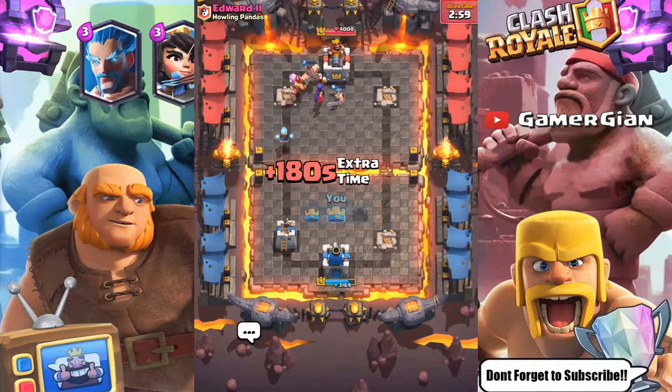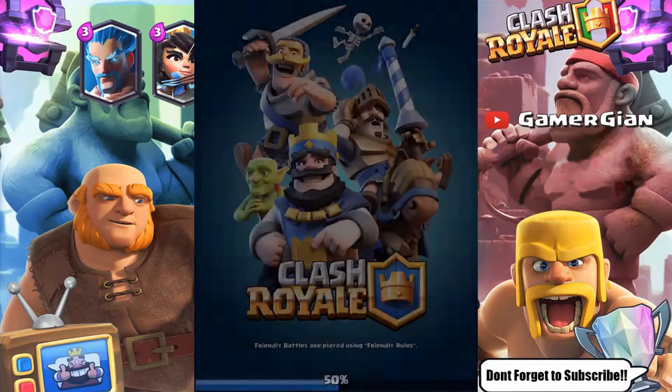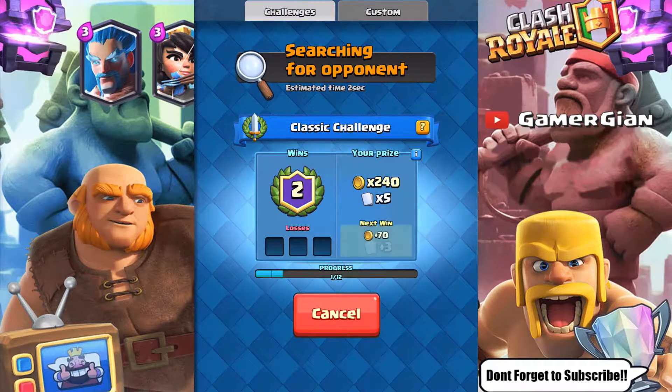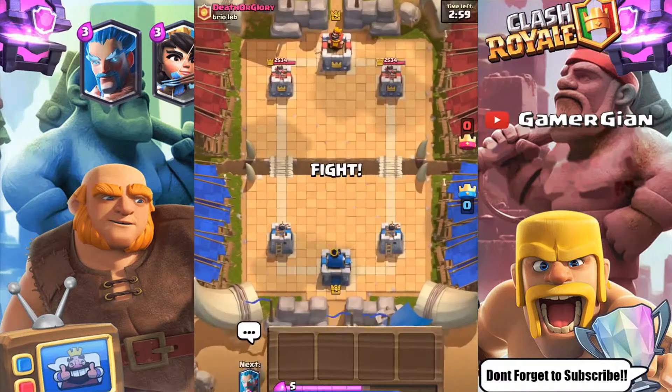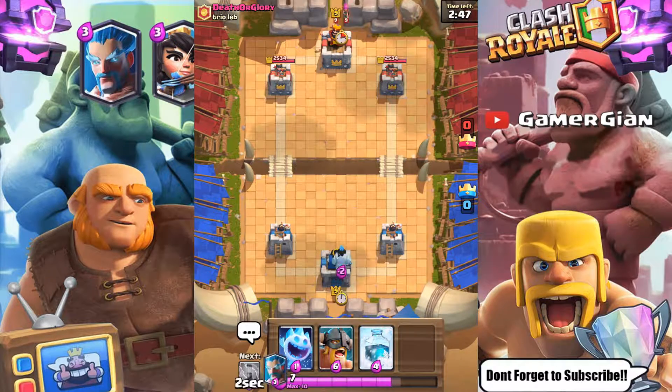Overtime — that's the second win right there, let's go! Two and zero guys for the freeze deck. Let's do one more and go for three. This is working out great guys — I think you guys can use this deck, it could work out for you. Let's do one more death or glory trial, thumbs up good luck. Let's go for this again — starting with the ice golem in the back just to see what he puts down.